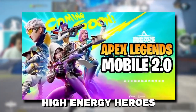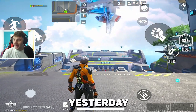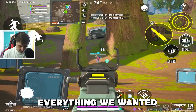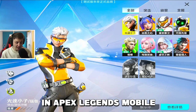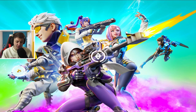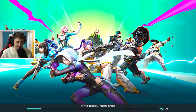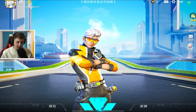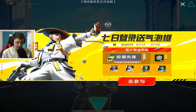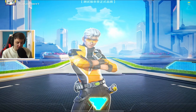Apex Legends Mobile 2.0, aka High Energy Heroes, released its beta yesterday and it looks and feels amazing. It basically has everything we wanted in Apex Legends Mobile and a hell of a lot more. Check out how good this game looks. Here we go — this is what it looks like loading into High Energy Heroes. You can see all of the Legends right there, and this is the official lobby screen. Let's get rid of these advertisements right now.